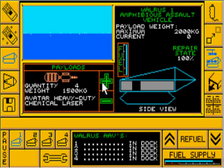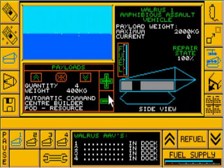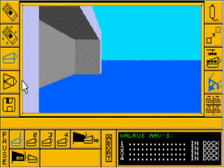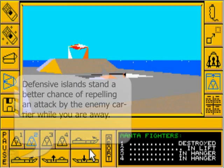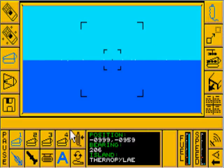Walruses are the other vehicles in this game. They're amphibious. Their main job is to send payloads to the island. You select one of these automatic command center builder things, and depending on which one you choose, you can turn your neutral island into one that's for resource, defense, or factory. Depending on which one you choose, the island will produce fuel or inventory for the ship. I'm going to launch Walrus 1 and take control of it.